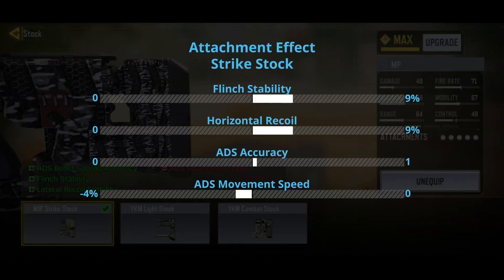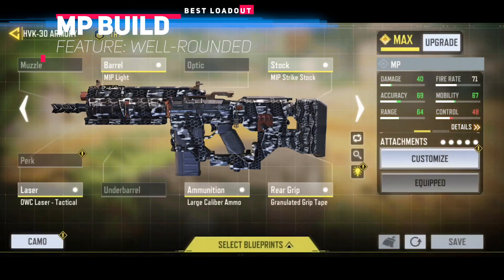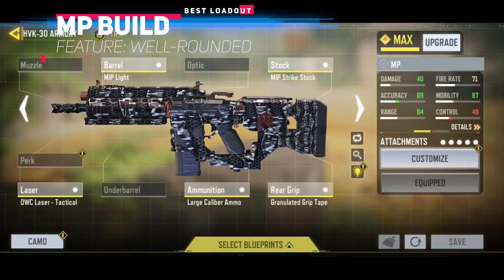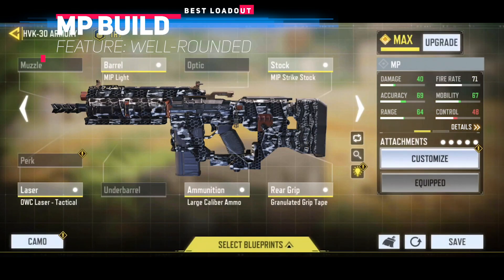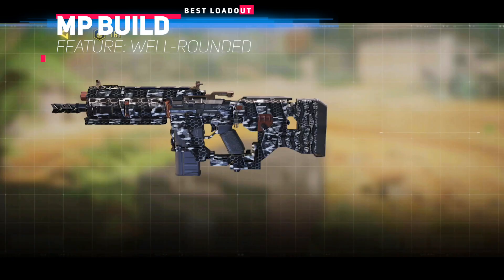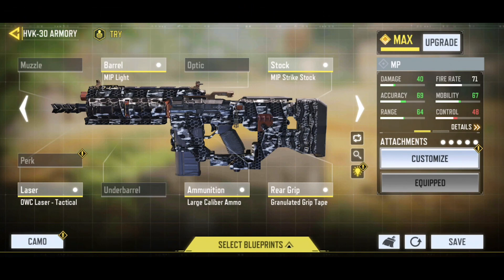Next, we choose the Steady Stock for its flinch stability and horizontal recoil improvement — it will increase bullet spread accuracy a little bit as well. We choose the MIP Light Barrel to boost weapon ADS speed by 33 milliseconds, since in MP, ADS speed is always something we desire. To finish up the build, we add the Tactical Laser and Granulated Grip Tape to further improve accuracy and ADS speed. Here is our MP build — let's see how it performs against the default HVK-30.